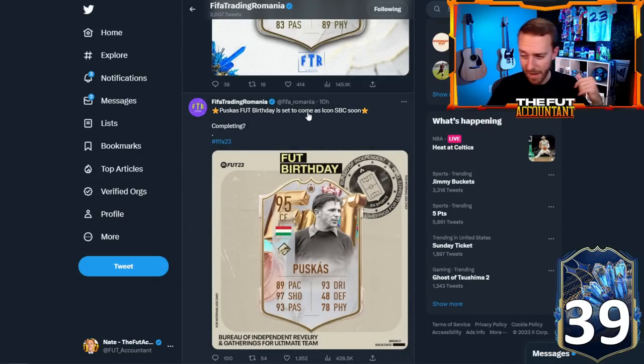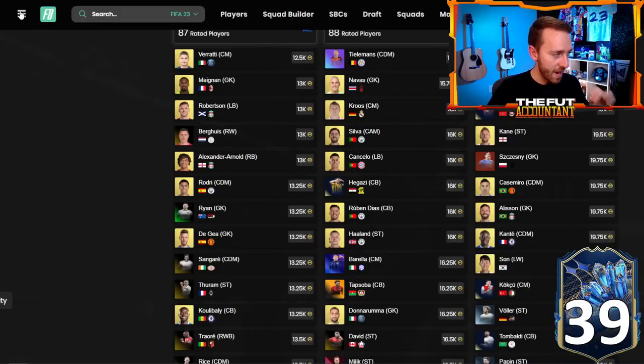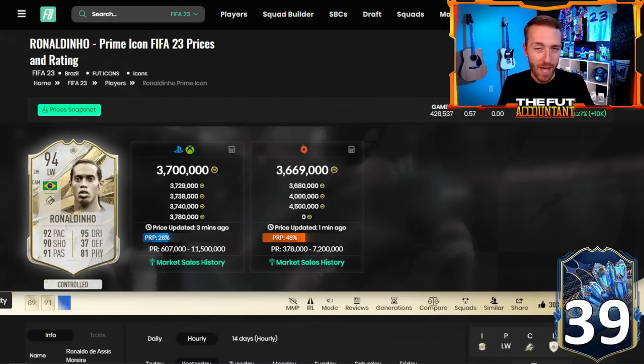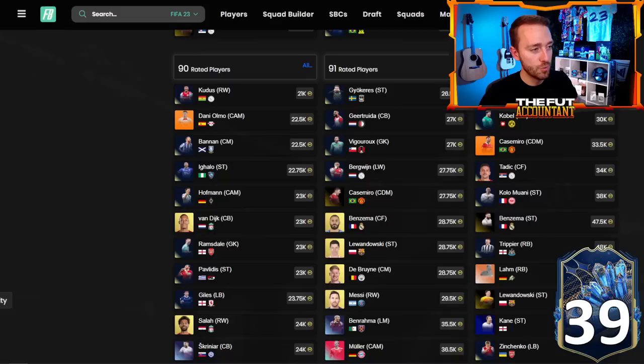With these Icon SBCs upcoming, we have to ask the question — do we need to invest in high-tier, higher-rated fodder? There's going to be demand for Icon SBCs. If you think about a Ronaldinho SBC, there's no way it can be less than 3 million coins. EA are going to make us pay for this card that is like a dream card and an idol for so many people that play football. The fact that it's going to be available as an SBC is mental — so many people are going to do this.